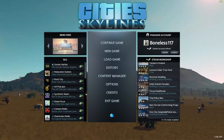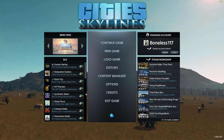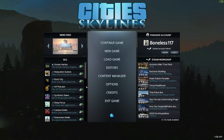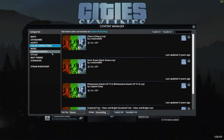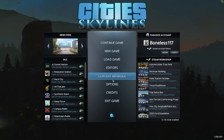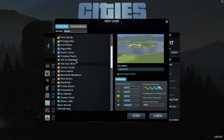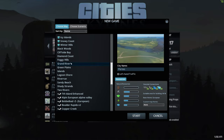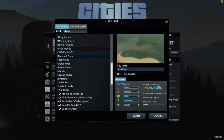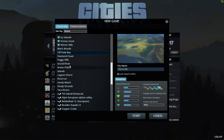G'day, I'm Boneless117 and today I'm going to show you how I start my cities in Cities: Skylines. This is pretty much approachable on both console and PC, but I'll be using a PC in this example. I've disabled all different assets and mods so you can do this completely vanilla. First off we choose a map — let's do Green Planes and just start that one.